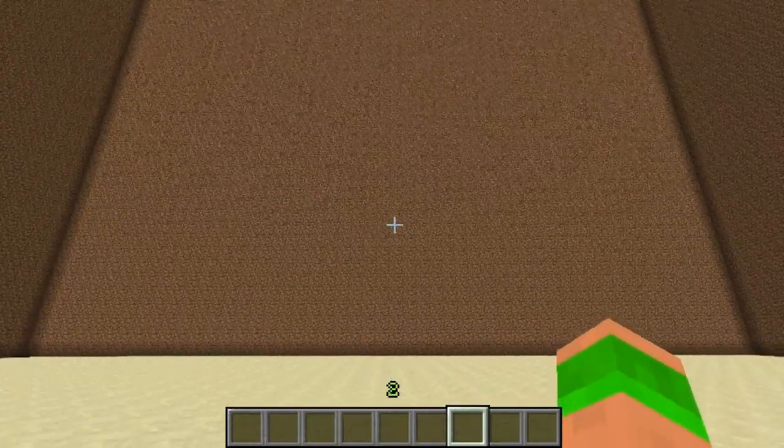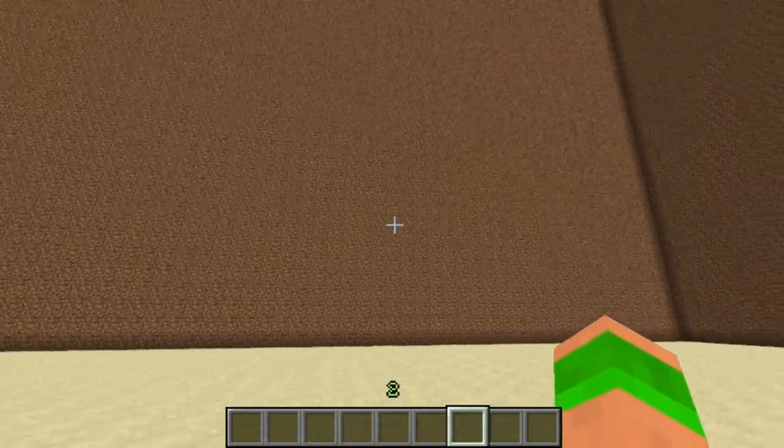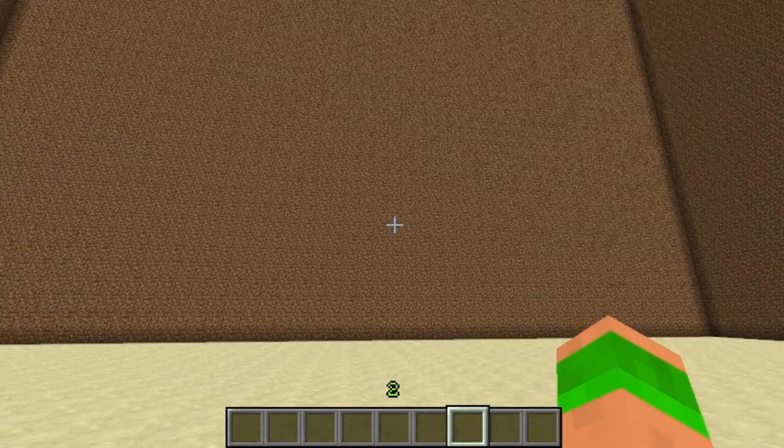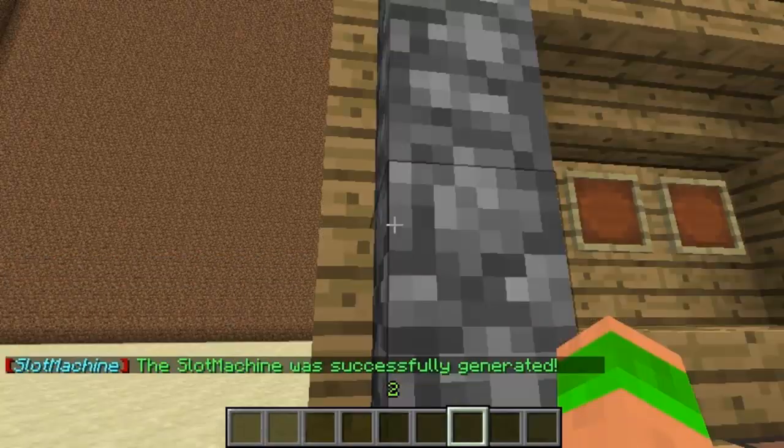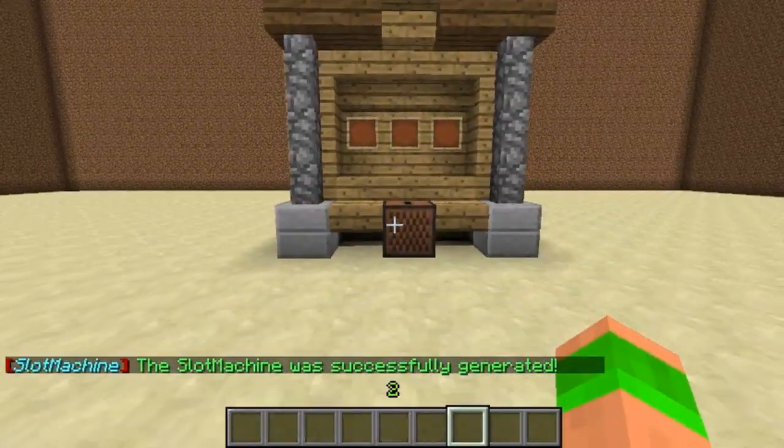Hello and welcome. This Minecraft tutorial is on the plugin Item Slot Machine. You start off by using the command /slot generate and then it will spawn in the slot machine. As you can see it looks really good.